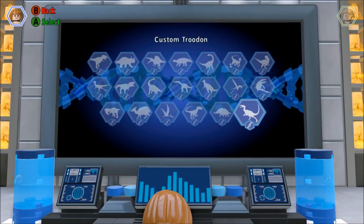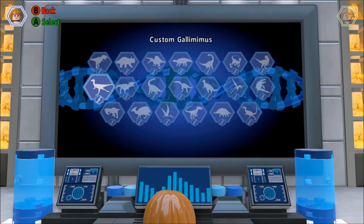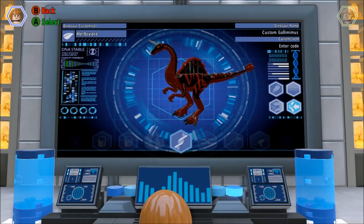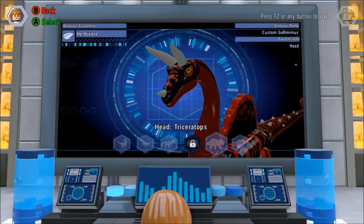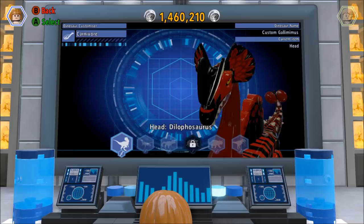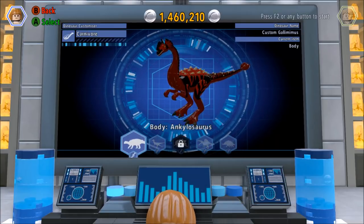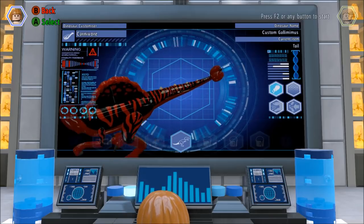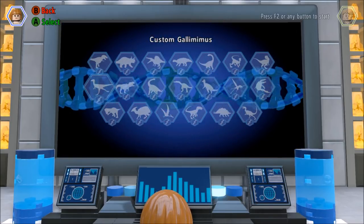And then I need a third dino, which I'm going to go with... I believe we had a compy here. Okay, Gallimimus is fine — we will go with Gallimimus. That's one of my old designs, so let's go ahead and switch this guy out. I'm going to go with the Dilophosaurus head. Stick with the Spinosaurus body. And for the tail, let's go with the Dimorphodon tail. Okay, so you know what? We got three dinos.